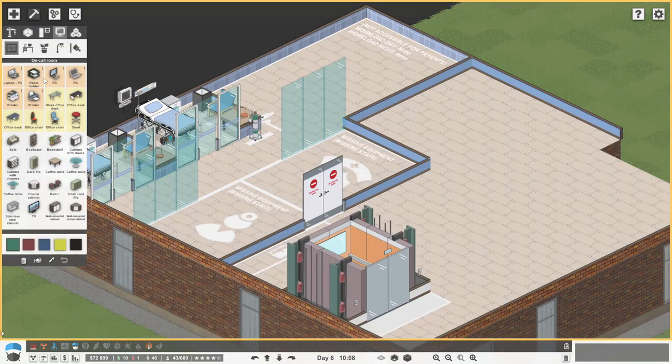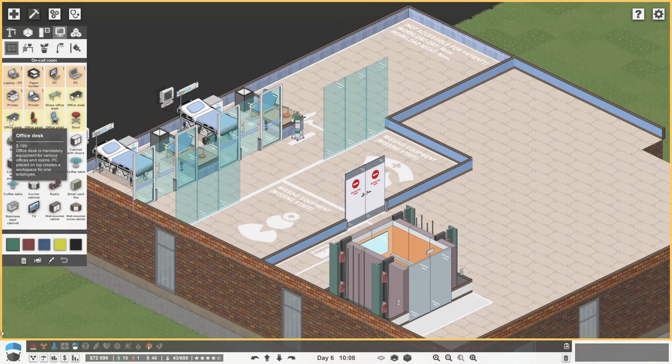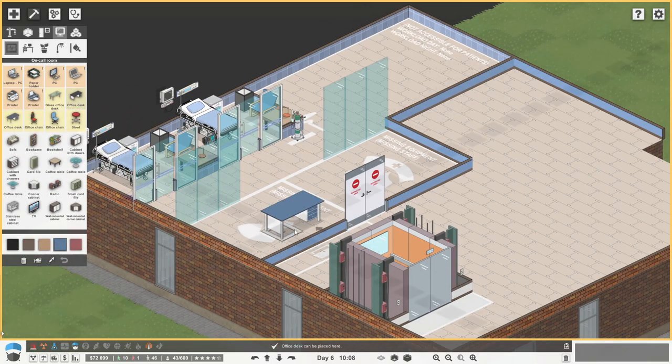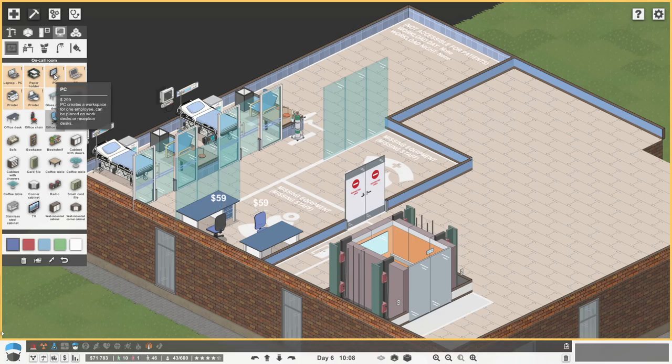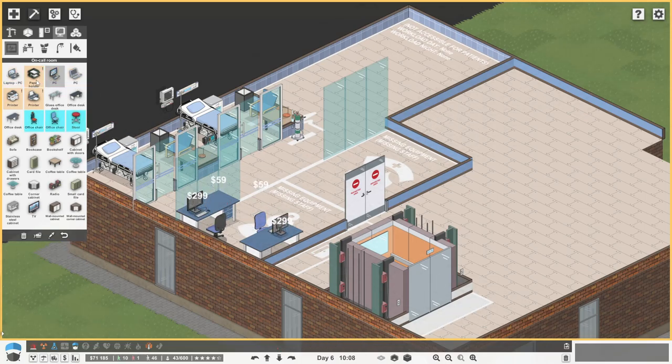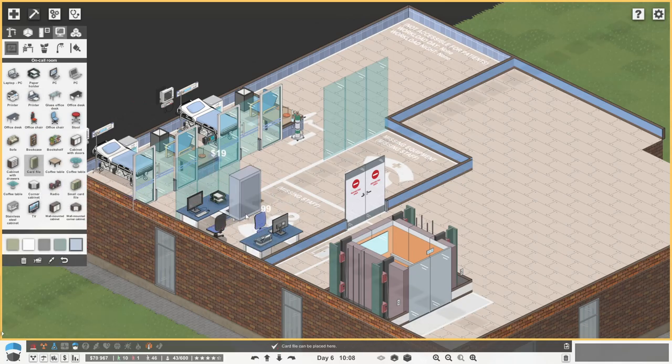Yeah, I think I like that, maybe. So those are the expensive desks, these are the cheap desks. And we're going to go one there, so make sure there's always someone there. And then we can just expand as needs be. So some chairs, some PCs, one gets a paper holder, one gets a printer, we can get like a little card file.